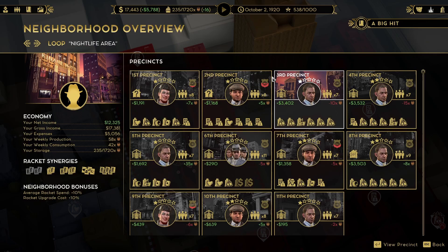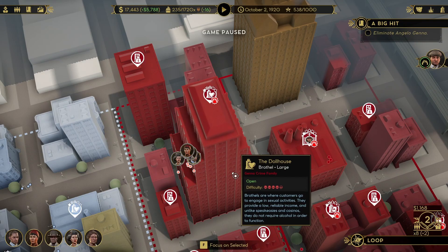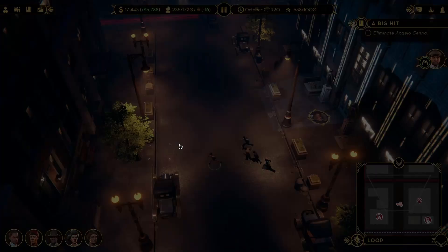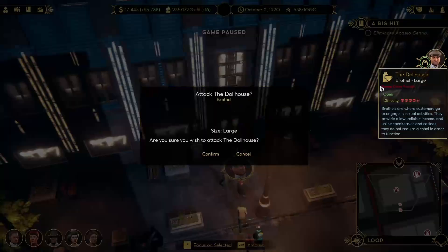We don't know where it is. There's so much police activity here because we've been shooting this whole place up. Gonna have to fix this later. So we have to attack this, it seems. Not really excited about that. But there's no one here — I can't go in. I guess we attack the Dollhouse.